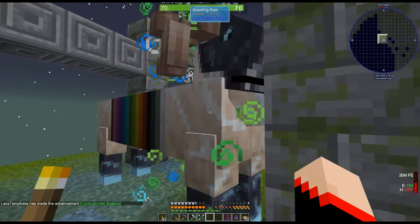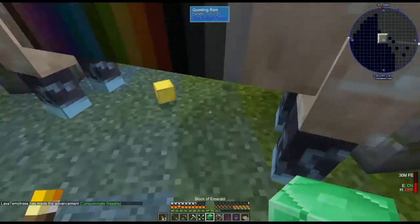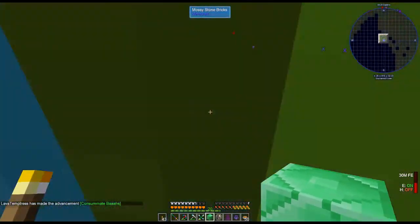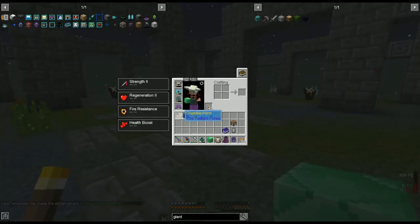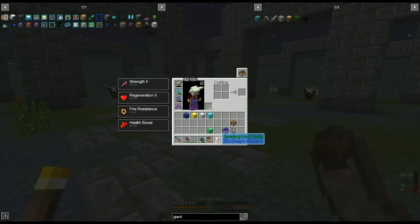One more — ta-da! Yes, thank you lovely ram! That gave us the crumble horn, the questing ram trophy, a diamond block, a block of iron, gold, lapis, and emerald!